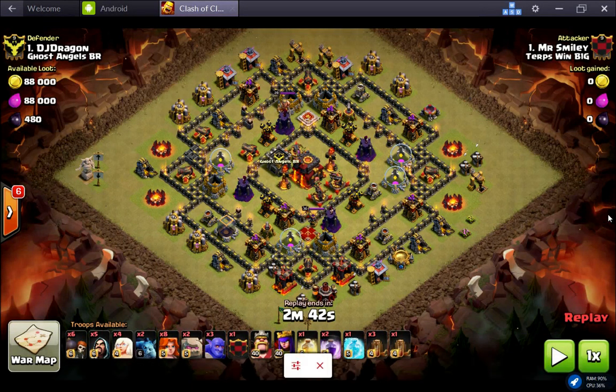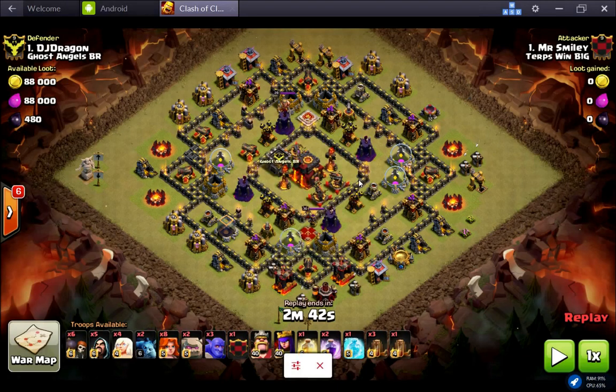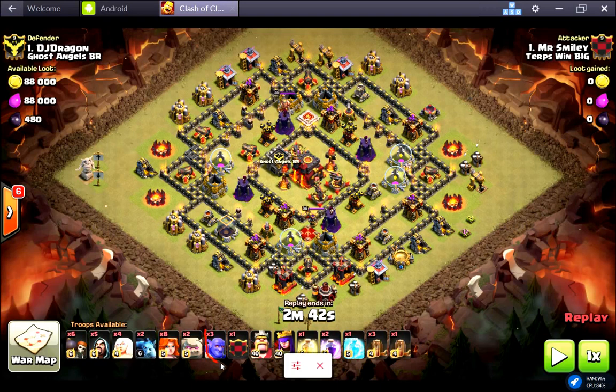Here's a standard Valkasm comp for those of you who may be interested in starting to use bowlers — either you have them yourself or you want to try to request them in the Clan Castle. I only put three in here because I wasn't sure how much impact they have, and frankly, after watching them, I'm still not sure.